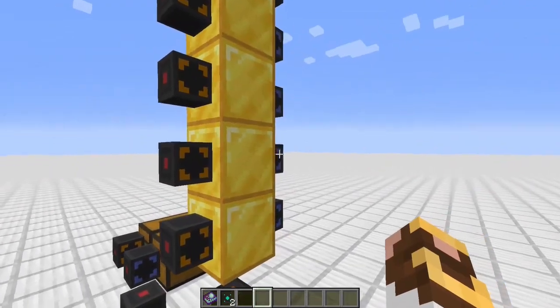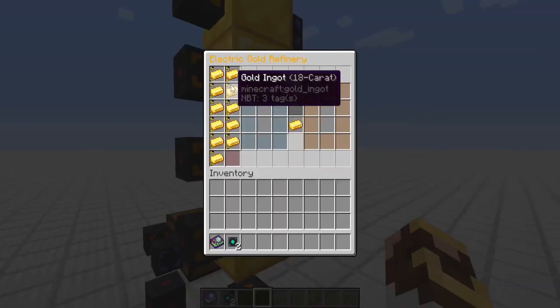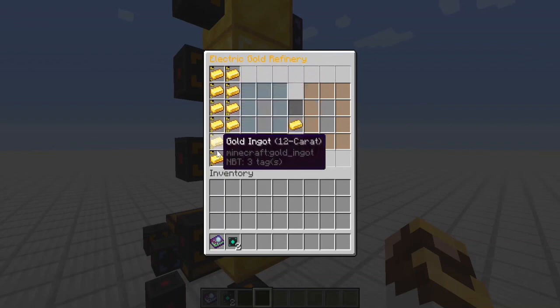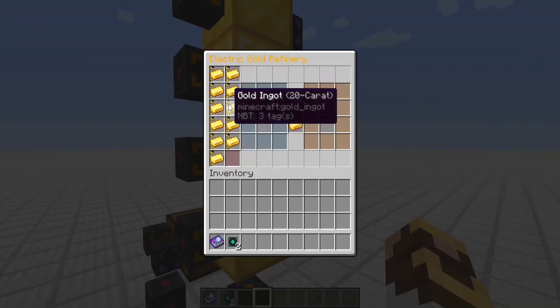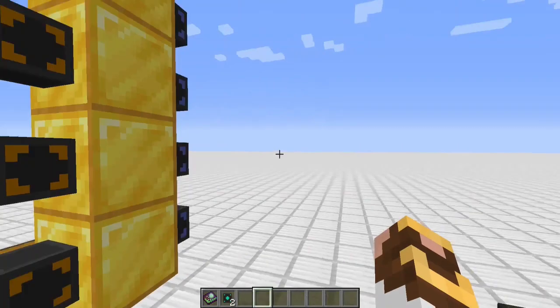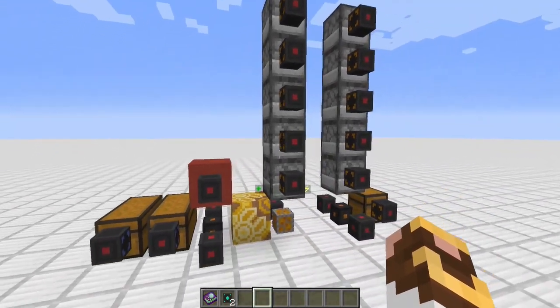These things are really nice. This lets you take gold dust and convert it directly — without going through all the steps — into the appropriate carat gold you want. This one I currently have set up to craft six carat, and we'll come back to those in a minute.